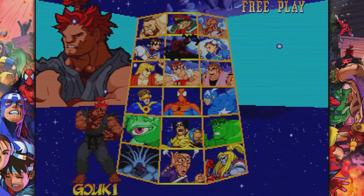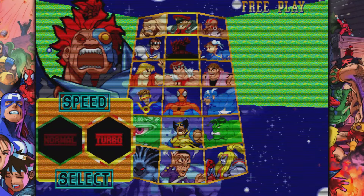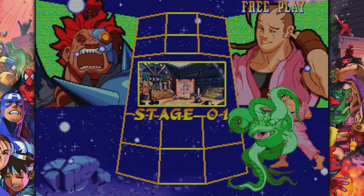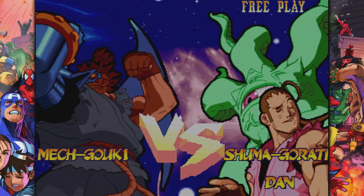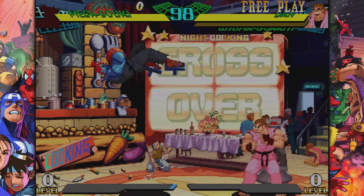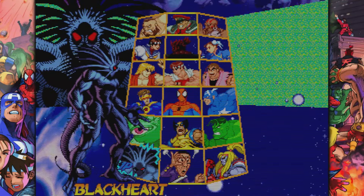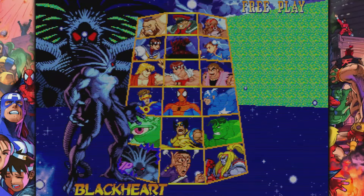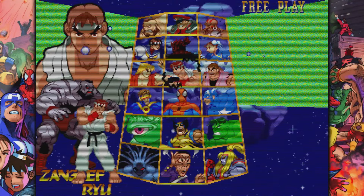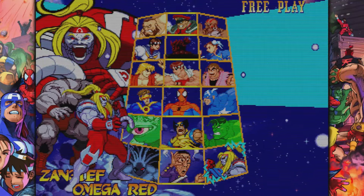That's how you're going to unlock these characters. Come over here to Akuma, hold down the Start button and then hit the Punch button, and you can unlock none other than Mecha Goku, which is pretty awesome. He is a boss, so you're not going to have any other characters to select with him if you indeed select him. Moving on, if you come down to Black Heart and you hold down that Start button, once again hit Punch, you're going to unlock Mecha Zangief, which is a pretty awesome character.